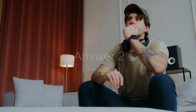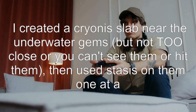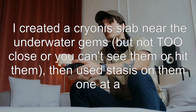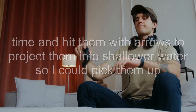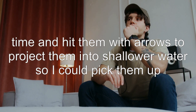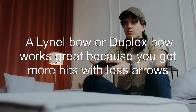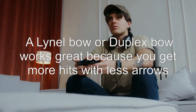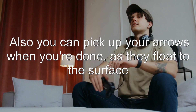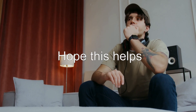Answer 2: I created a Cryonis slab near the underwater gems, but not too close or you can't see them or hit them. Then I used Stasis on them one at a time and hit them with arrows to project them into shallower water so I could pick them up. A Lynel bow or Duplex Bow works great because you get more hits with fewer arrows. Also, you can pick up your arrows when you're done as they float to the surface.